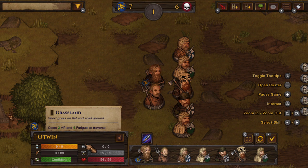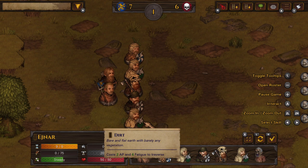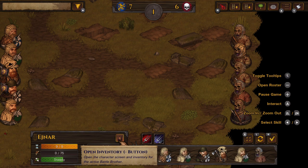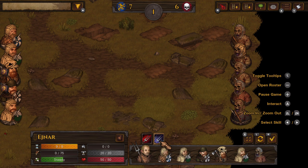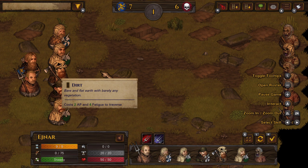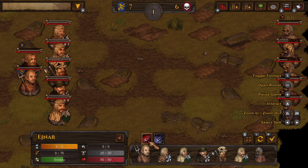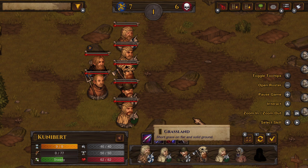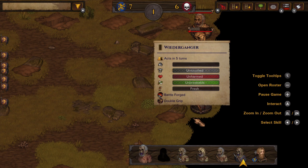Now I can show you the tactical combat. It works similarly to the world map — you can zoom in, zoom out, and scroll around. You can use the pointer to click on something, or alternatively use the left and right arrows to jump directly to a unit. That's one feature I personally really like — no matter where your pointer is, you can jump straight there. We'll just wait here with all our characters for the undead to approach.